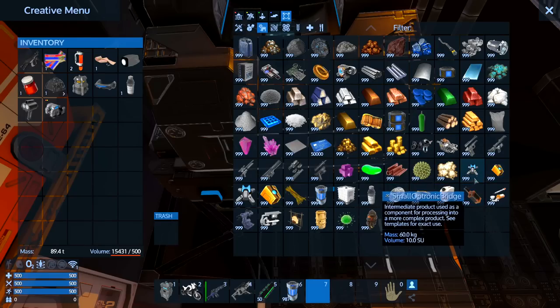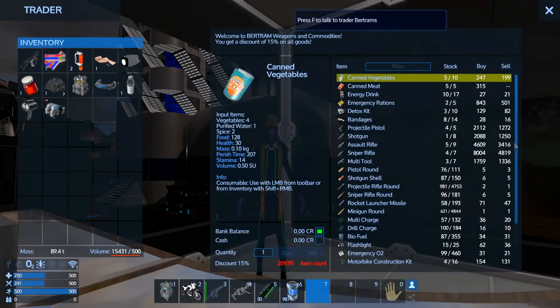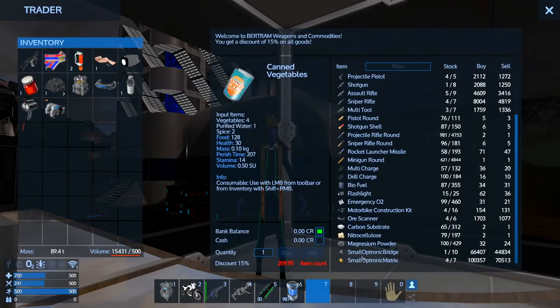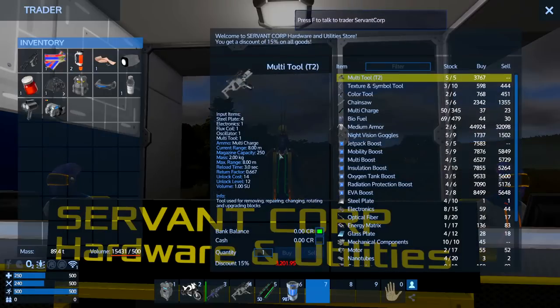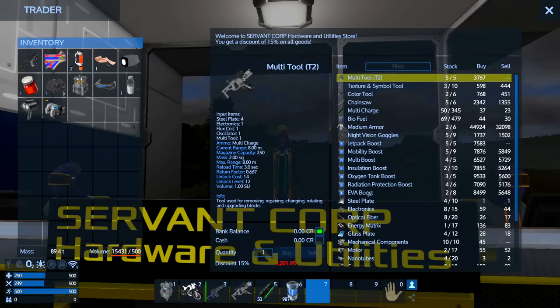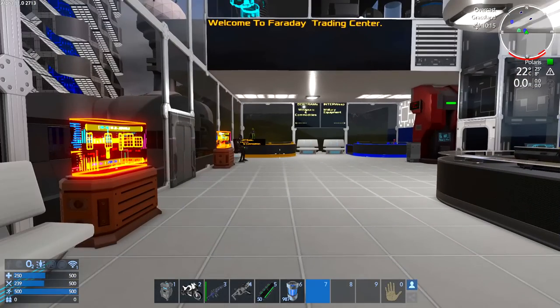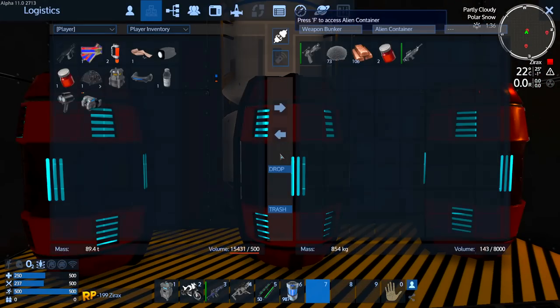These new optronic bridge and matrix components cannot be built in a constructor - they can only be found or purchased. If you head to your local Polaris dealer, assuming you have reputation with them, you can buy the small optronic bridge and matrix for 66,000 and 100,000 credits respectively. The large optronic bridge and matrix are considerably more expensive at 170,000 and 297,000 credits respectively. It shouldn't be overly difficult to get that amount of money, especially when you start producing goods to sell.